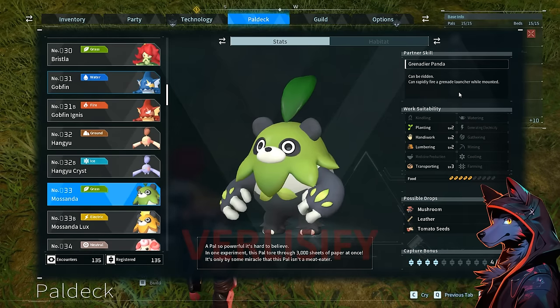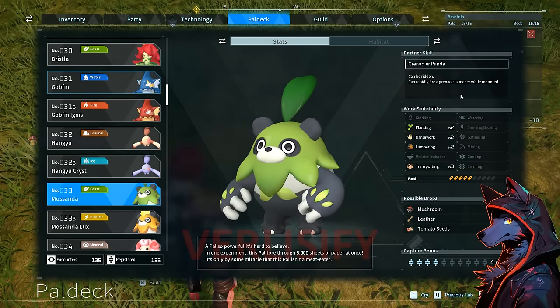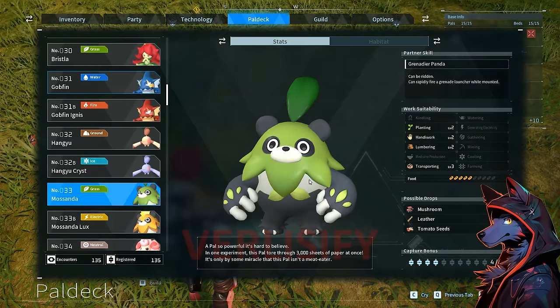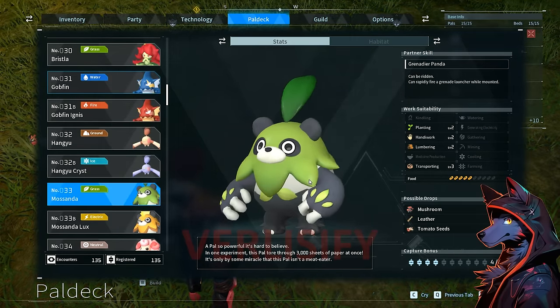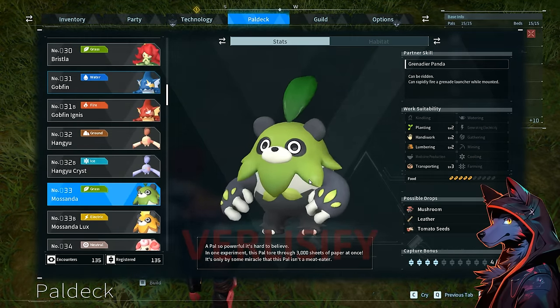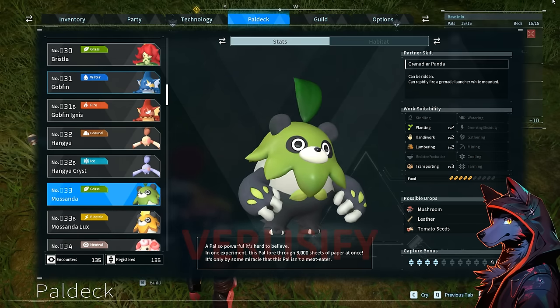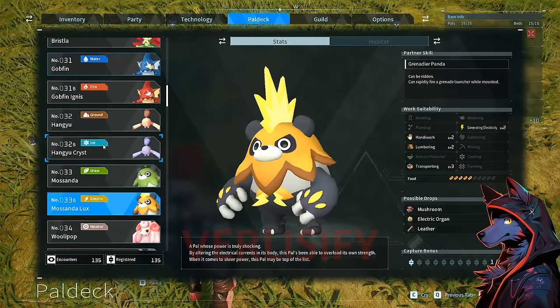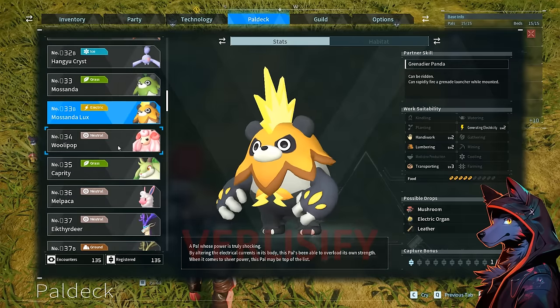Mossanda has a grenade launcher — so again, earlier access to weapons than what you naturally unlock, though it does have a long cooldown. Can be ridden, has lumbering level 2, transporting level 3, handiwork level 2. These things are tanky and dangerous, pretty tough to catch in the early game but very rewarding to have on your team. There's also an electric version that spawns as a boss in one of the starter areas.